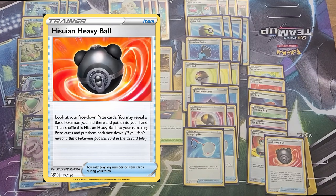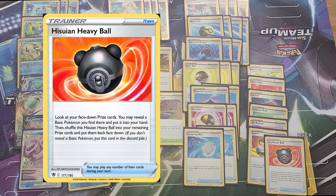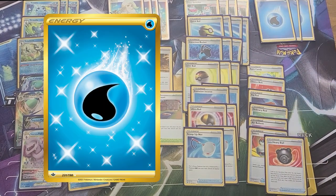One copy of Faba and Heavy Ball. It's going to hurt when you prize the Palkia V-Star or your Ice Rider V-Maxes, but if we prize any of our basics we can grab them with Heavy Ball. It's also great to just look at your prizes so you know what you can go after.